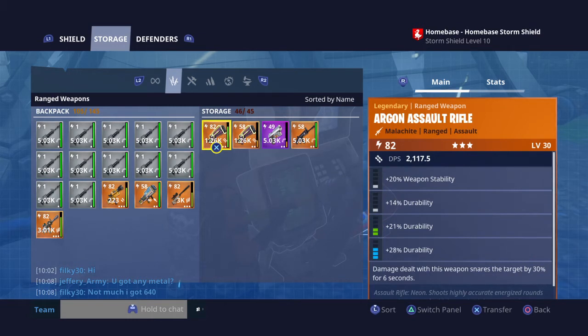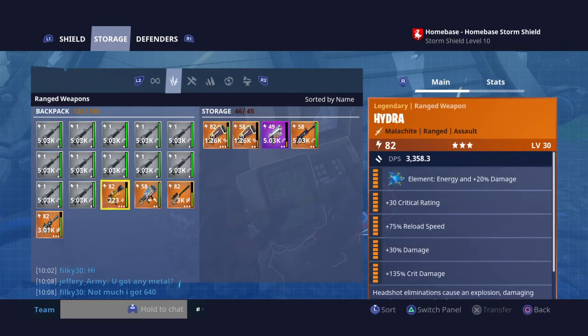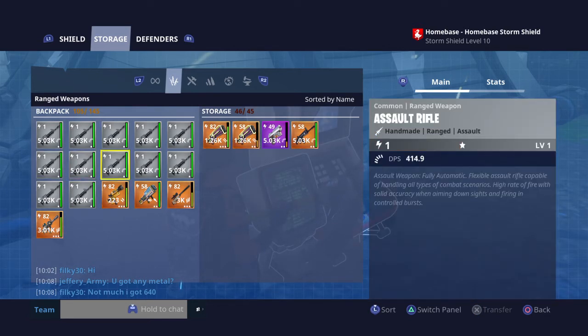As you can see, we have 46 out of 45 slots. Basically what happens is it ignores the first 12 slots, and the 13th slot goes into your storm shield. This is why you want to have like 12 ARs, so you can choose what you want to go in there.